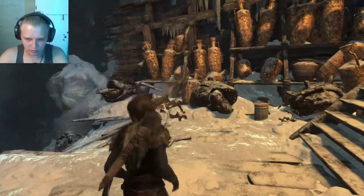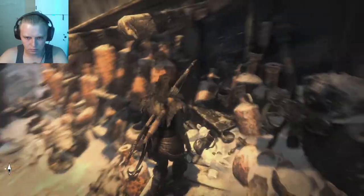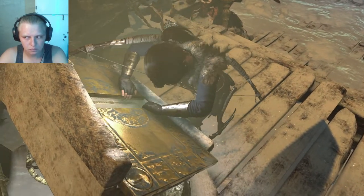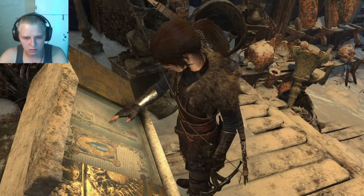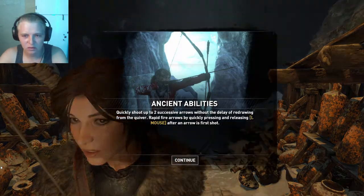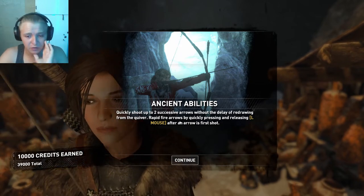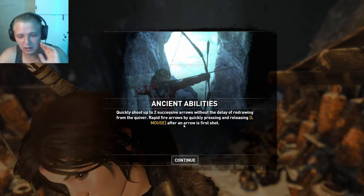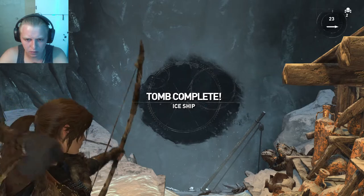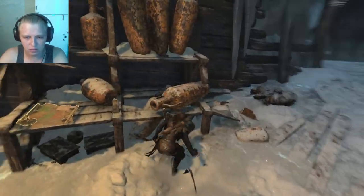Okay, very interesting. This codex details the archery techniques of the foes of the Byzantine Empire. Oh yeah, let's go! New skill mastered — ancient abilities. You can now quickly shoot two successive arrows without the delay of redrawing from the quiver. Rapid fire arrows by quickly pressing and releasing left mouse after an arrow is first shot.